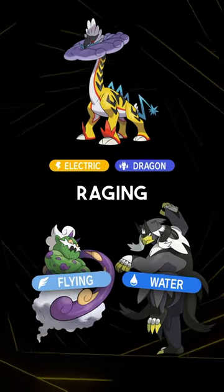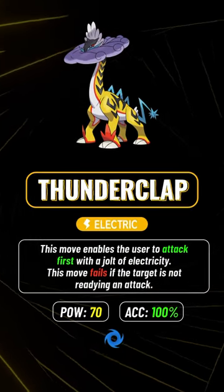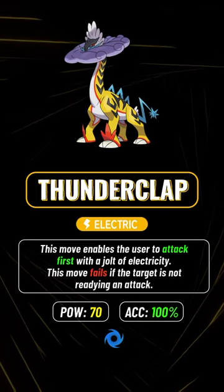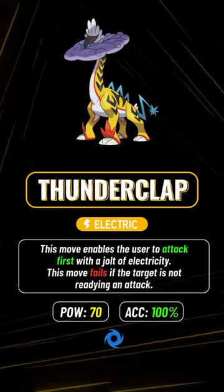As a Dragon and Electric type, Raging Bolt resists both Bleakwind Storm and Surging Strikes. Plus, it can hit both for super effective damage before they can attack, regardless of how fast they go, thanks to its signature move Thunderclap — a special Electric-type clone of Sucker Punch.